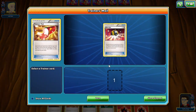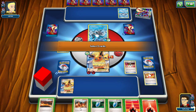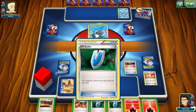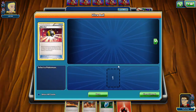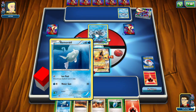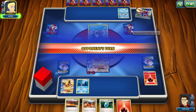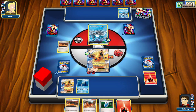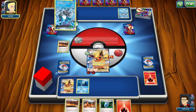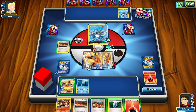We will take the Ultra Ball — see if we can get a Remoraid. We also discard the VS Seeker since they ran a stadium. And pass. Pretty good turn one for us — not much I can really ask for. Not much actually came of their turn — though they did put us to sleep, which is annoying. They still aren't in shape to attack next turn, and we see two different Articuno.